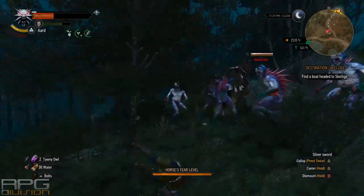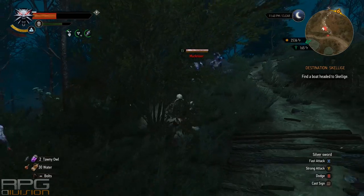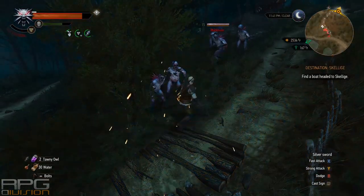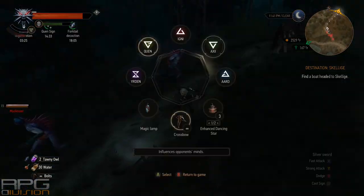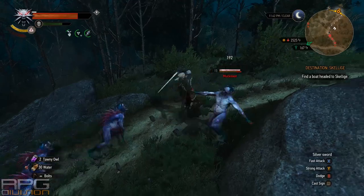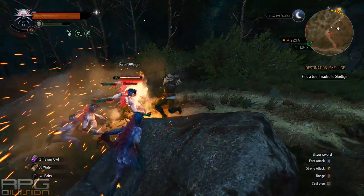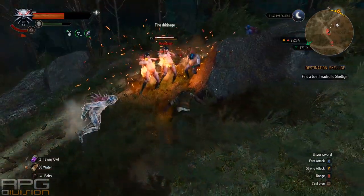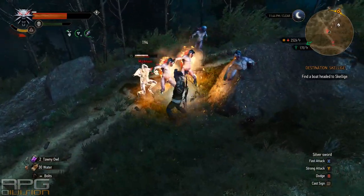Welcome to my mage starter build. This build focuses on signs and in this video I'll show you one of the best setups for early game — around level 11 and 12, somewhere in death march range. The build works on every difficulty and everything you see has been recorded on Death March.